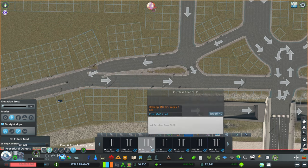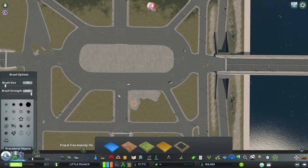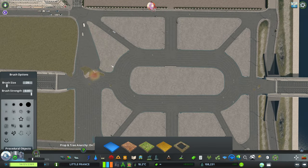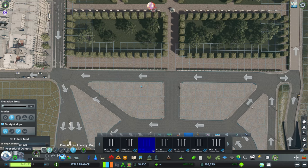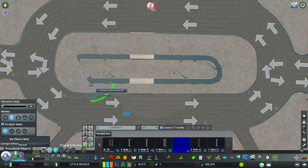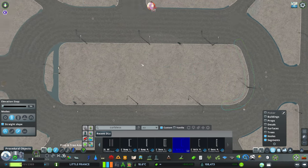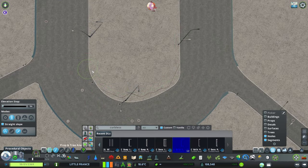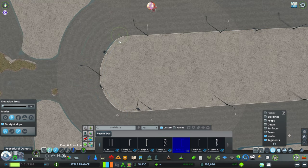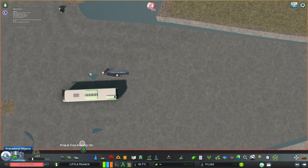This is what turns Cities Skylines into a very realistic city builder. We have the new airport DLC, and because of that I think we will do also a very small airport somewhere in Little France. This way I'm not going to subscribe to a lot of custom assets from the workshop, because the vanilla ones — especially the taxiways, the old sort of roads — they look pretty good. As long as the roads are looking good, I am fine.